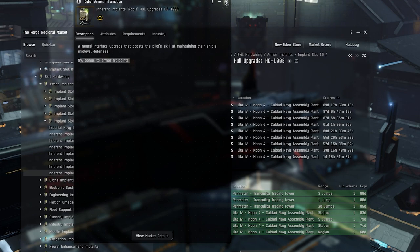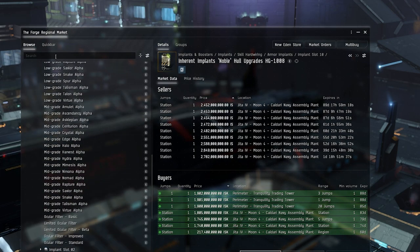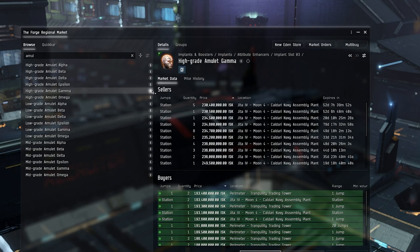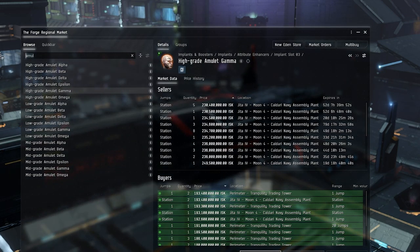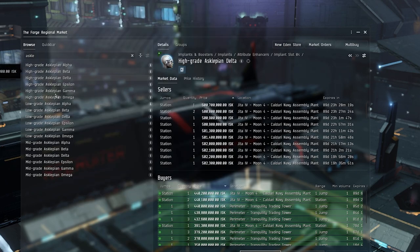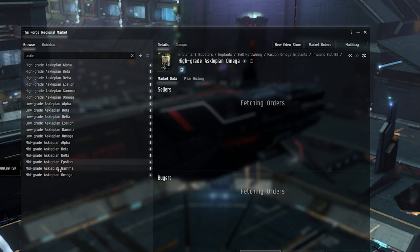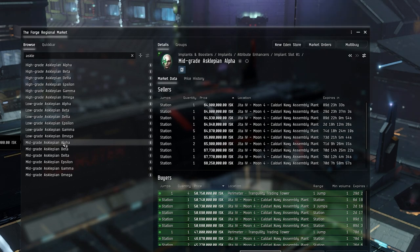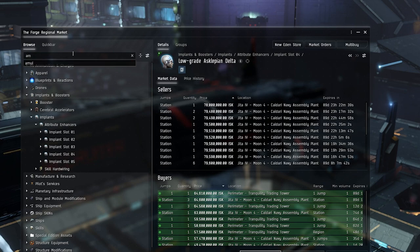There are two implant sets you can use. The Amulet set — available in high, mid, or low grade — increases your armor HP pool. The Asclepian set gives armor repair amount. All grades are multiplicative and you can mix grades. If you're running an armor ship that needs to repair really fast, run the Asclepian; if you just want raw armor HP, run the Amulet. Amulets are more widely used overall.